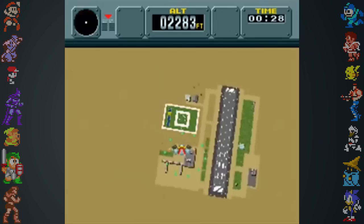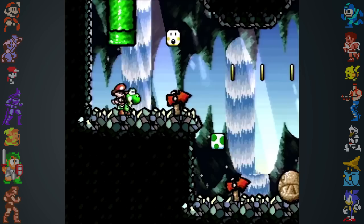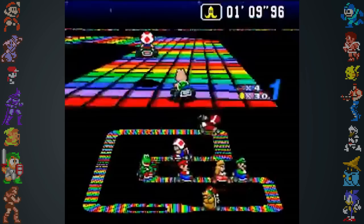Mode 7 could take an image up to 128 by 128 pixels with 256 colors and through mathematical transformations create the illusion of distance, perfect for large overworlds or race courses. Variations on Mode 7 allow some parts of backgrounds to be displayed in front of sprites.